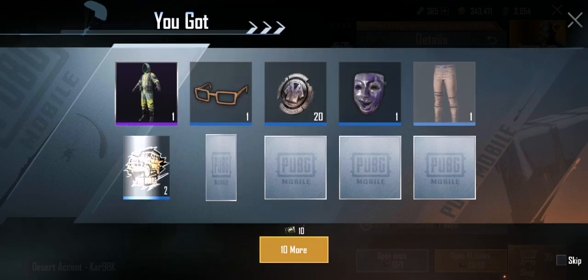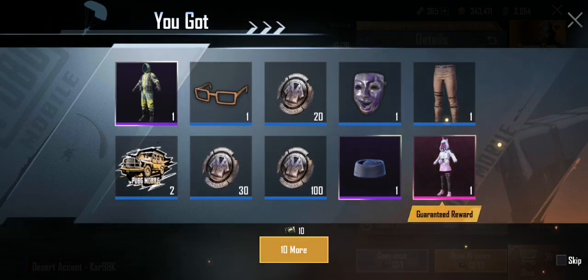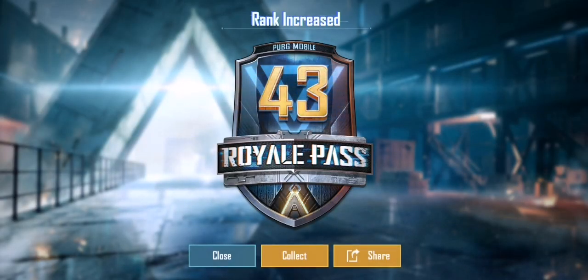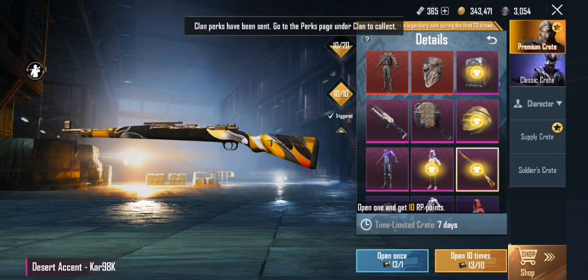The grass set, junks helmet — I don't care about that. The Unicorn set — well, not bad, but most people are getting this and I didn't personally like it much; I was hoping for the PP skin or something like that. Never mind, let's go for another 10. It's going to be 43 RP — okay, let's collect the clan perks and open another 10.